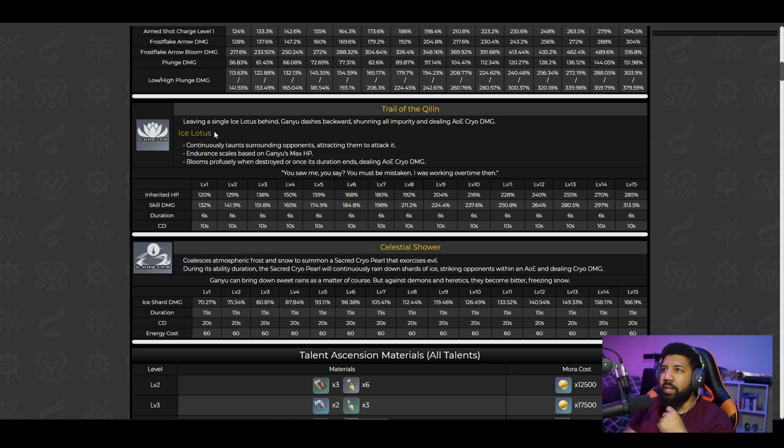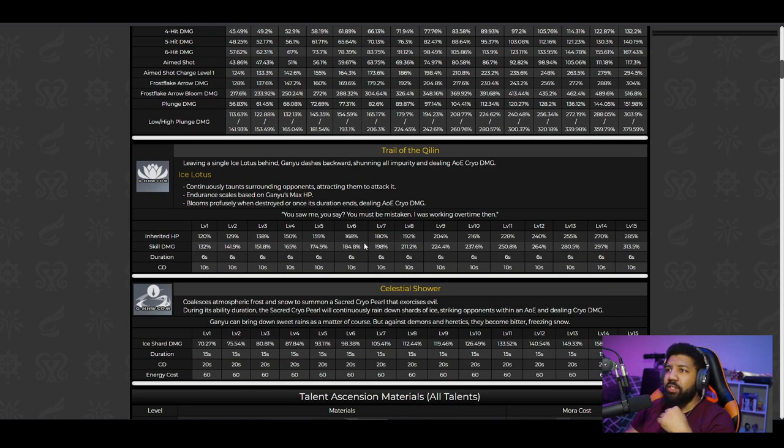Let's move on to her elemental skill. Leaving a single ice lotus behind, Ganyu dashes backwards, dealing AoE Cryo damage. At talent level six, the skill damage is 184% — that's really good. Cooldown is 10 seconds and it lasts six seconds on the field, which is pretty decent.